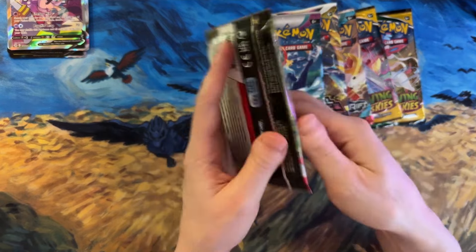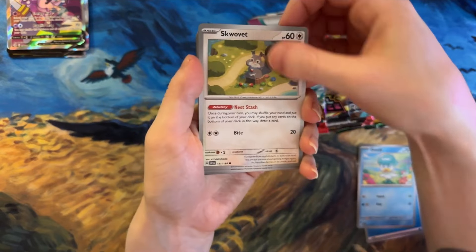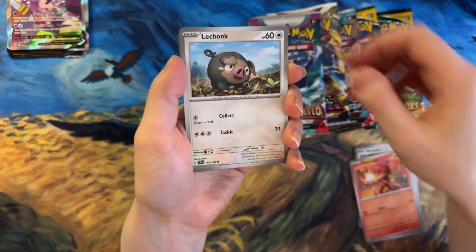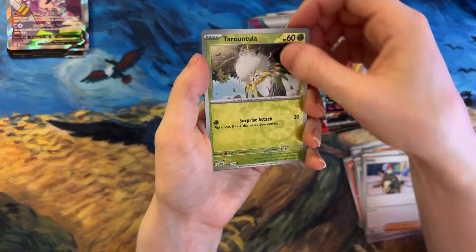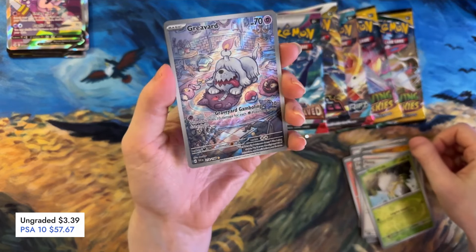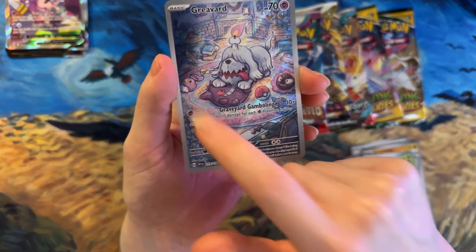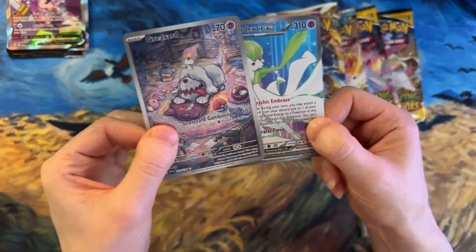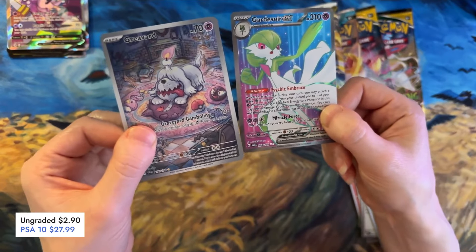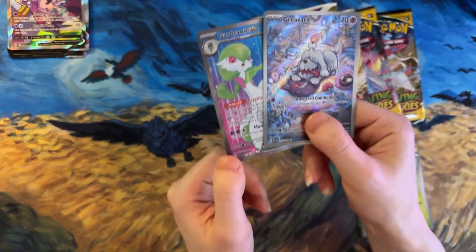Next up we have the one Scarlet and Violet pack. We have Quaxly, Squawkabilly, Charcadet, Lechonk, Exp. Share, Stone Joiner, Penny, Tarountula. No way! We got Graveyard! That's so pretty - he's on a Gengar and a Ghastly and Drifloon. Oh my goodness, that is adorable, I love that, I haven't got that one either. Oh my goodness, we did not just pull a Gardevoir EX! We got two in the one pack! That is an epic pull - that's the second time that's happened in this video. We got two epic pulls in the one pack!